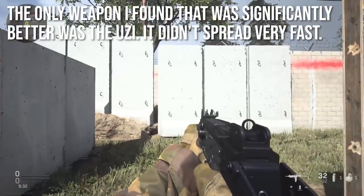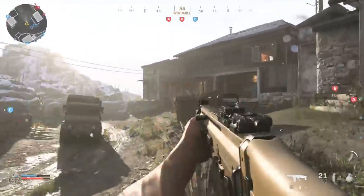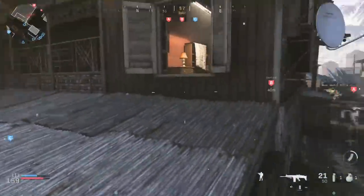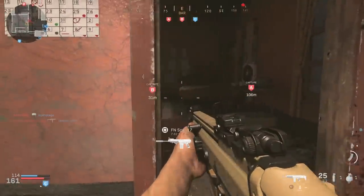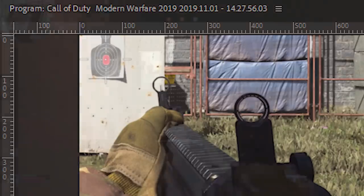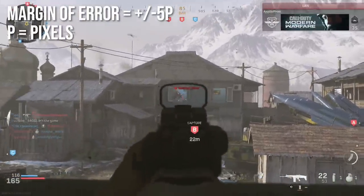The next section of this in-depth episode talks about the actual size of the hipfire boxes. I recorded in the highest resolution possible on PC in the exact same spot for every single weapon and every single attachment. I then loaded everything up in Adobe Premiere and used the pixel ruler measuring tool — which is consistent across zooms — to get an exact pixel count for the size of the hipfire box. My margin of error on this is plus or minus five pixels.